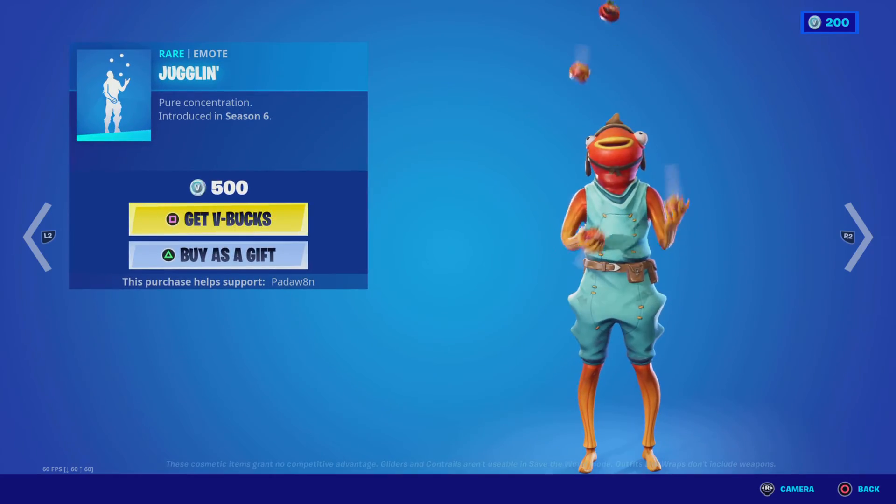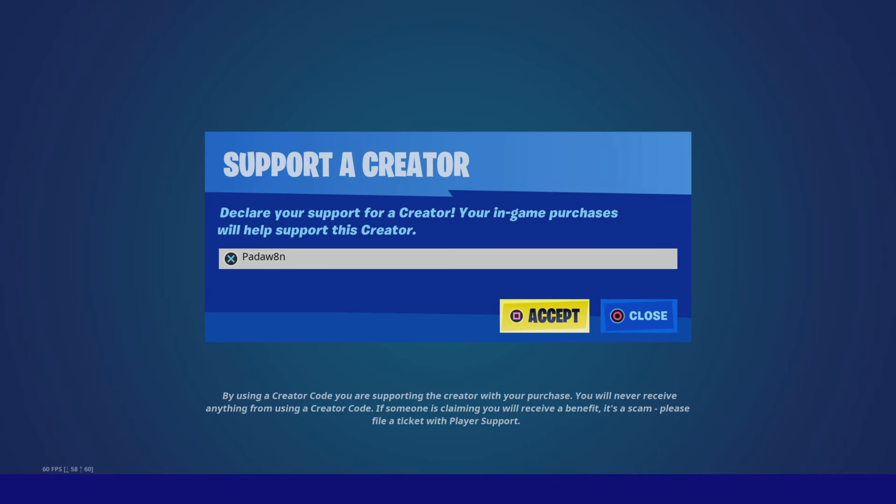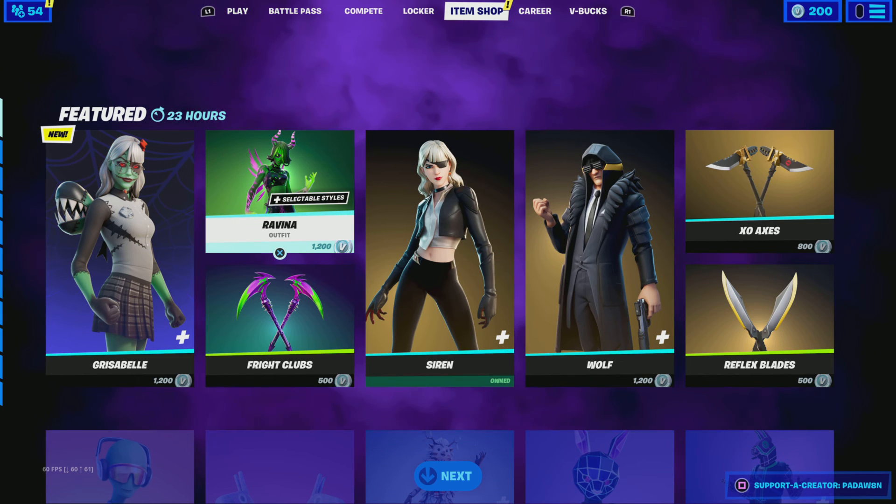And then we got the Pokey emote back, Jugglin, Daydream, and Behold. Hope you guys enjoyed the item shop review — like I always say, use code Padaway, and I'll see you guys in the next video.